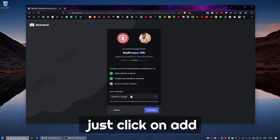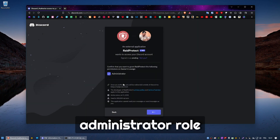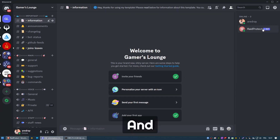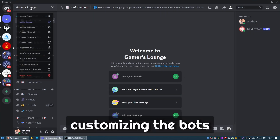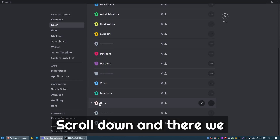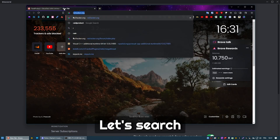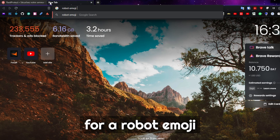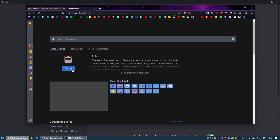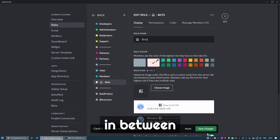I click on add, select my server, continue, and authorize. It automatically gets the administrator role. Going back to the Discord server, we're going to customize the bot's role. Go into server settings, roles, scroll down, and there's the bots role. We're going to add an emoji to enhance it — search for a robot emoji, copy it, paste it, add a dash in between, and save changes.